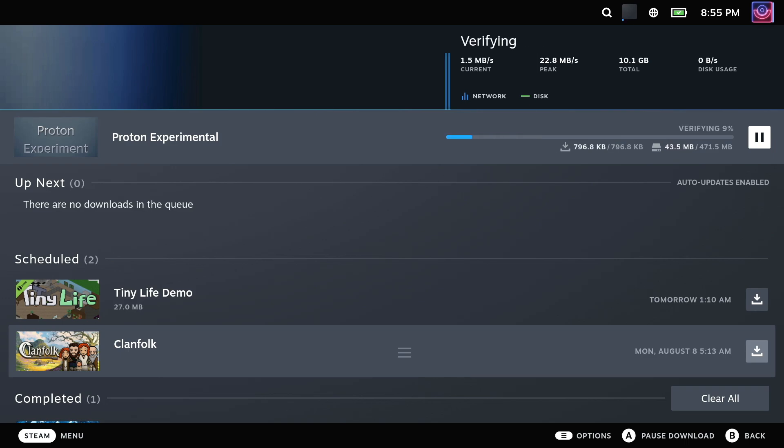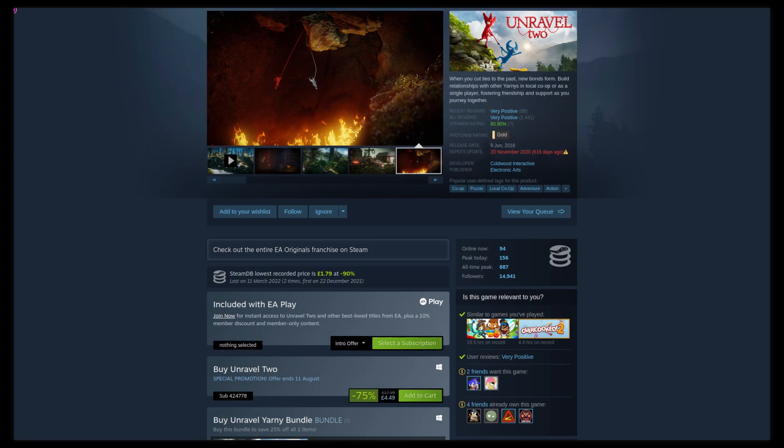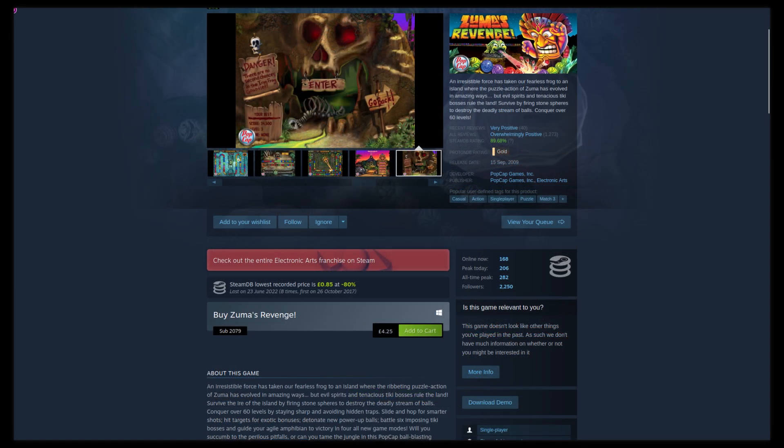First up, two titles are noted as newly supported: Unravel 2, a fun-looking co-op game, and the classic puzzle action game Zuma's Revenge.